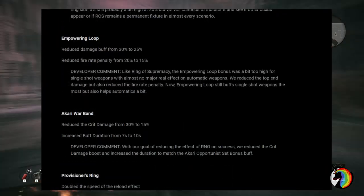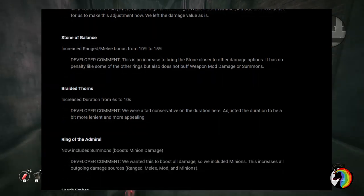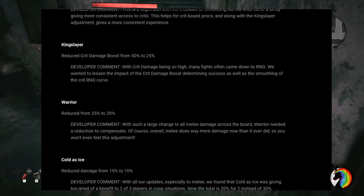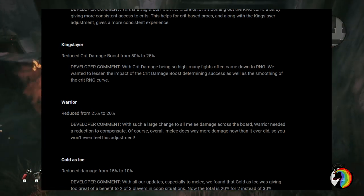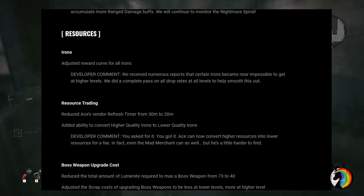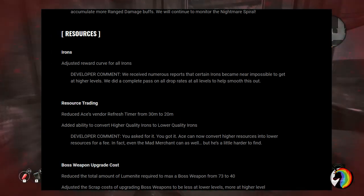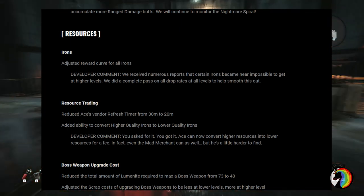For traits, the most notable change is a huge nerf to the Kingslayer trait — crit damage boost has been halved from 50% to 25%. Finally, in Ward 13, Ace will now be able to convert your higher-tier iron into lower-tier iron, because at high levels it was very difficult to find low-tier crafting materials.